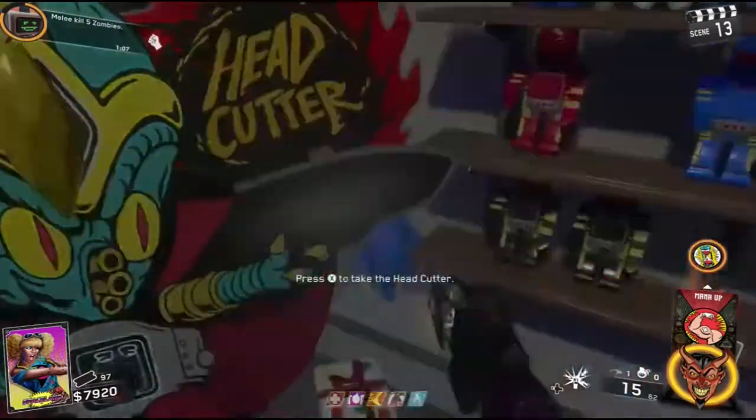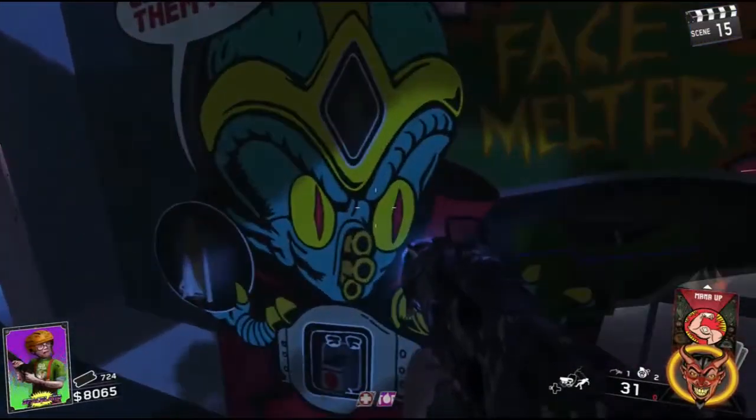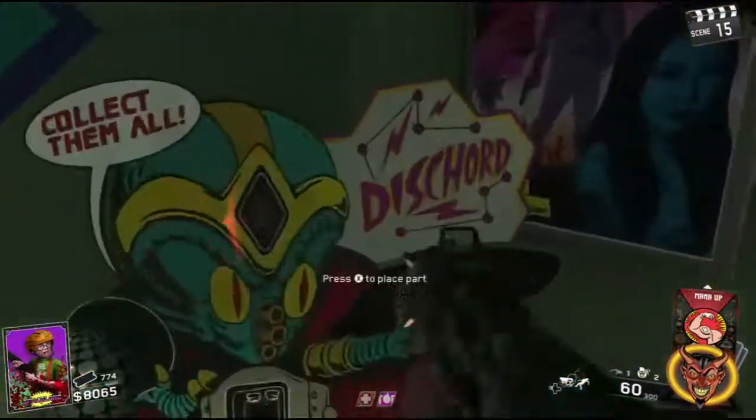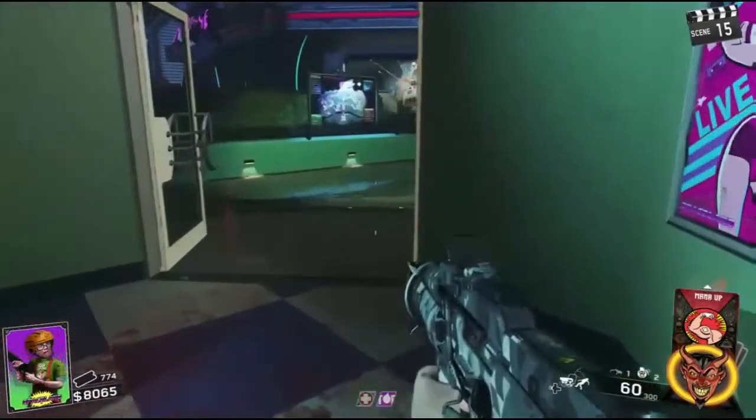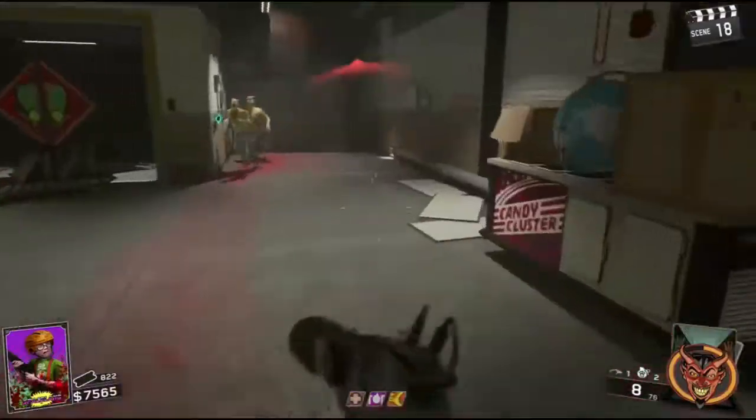If you haven't already started to build a wonder weapon, now is the time to do it, because you're going to absolutely need it for the last fight — and actually if you can get two, it's better. The easiest to make are the Discord and the Shredder, and I'll be putting links in the description to guides for those.